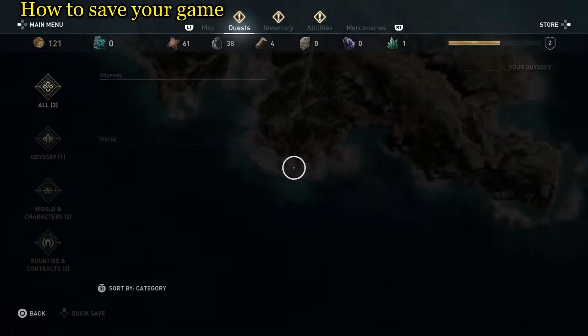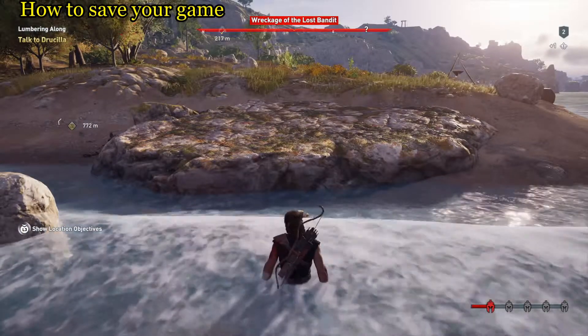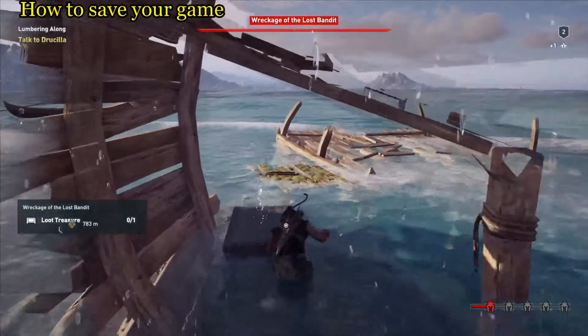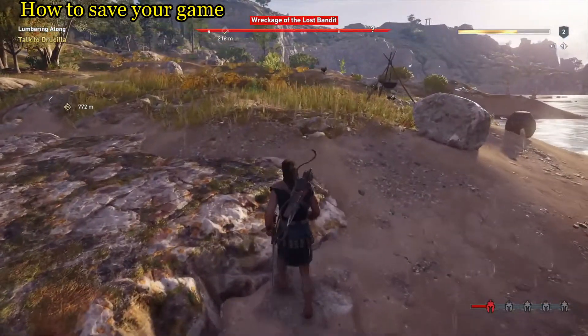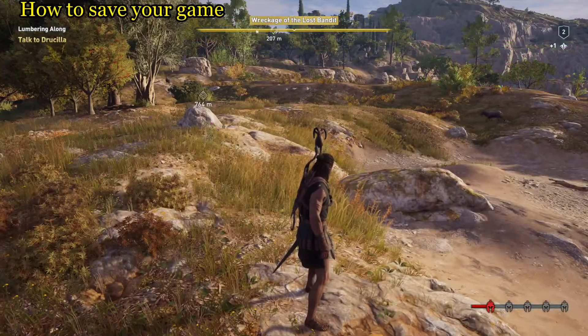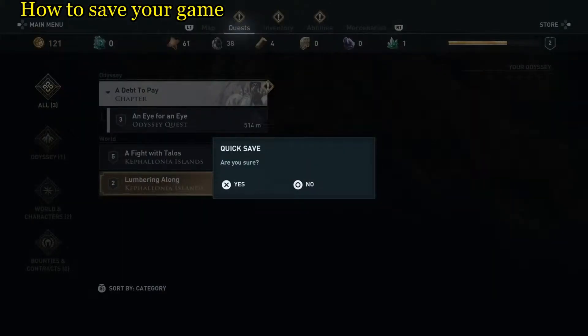Until we leave this area, while it's red up top, you're not going to be able to quick save. There's no option available, so the only way I can quick save is to leave this battle area, and get the top of the screen — where it says 'Wreckage at the Lost Bandit' — to where it is yellow. Once we turn it from red to yellow we're good. We're yellow now, let's call up the screen, and this time quick save is available. That's one little caveat — now I can go ahead and save the game.